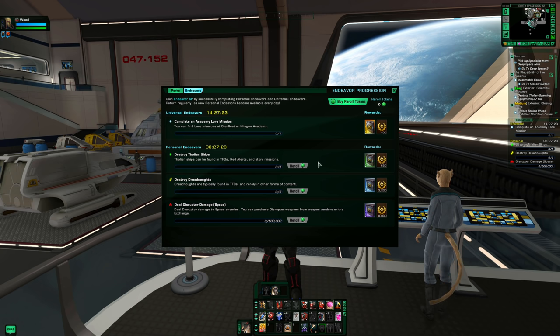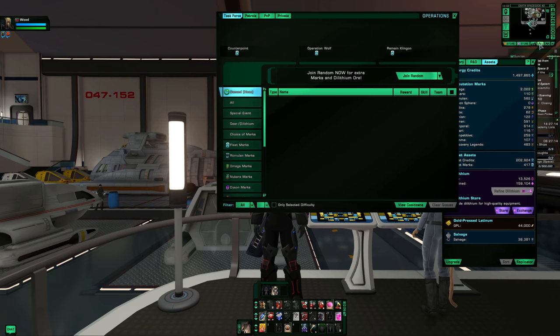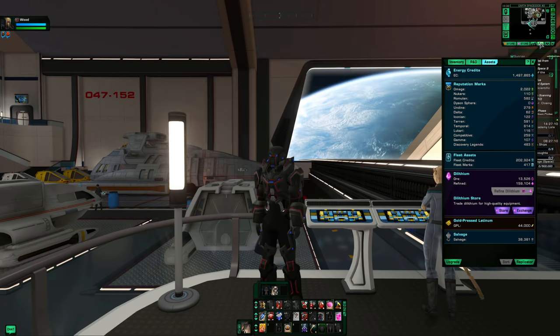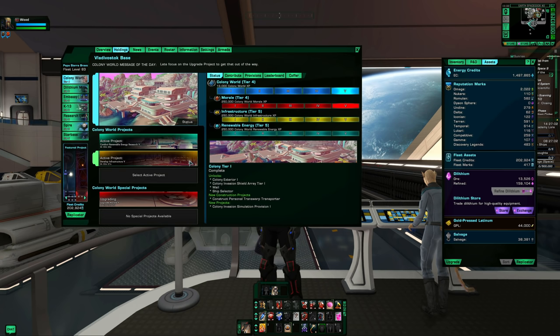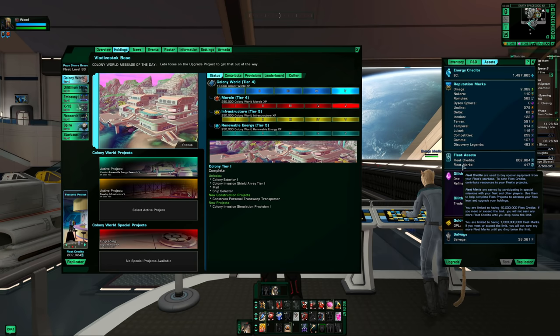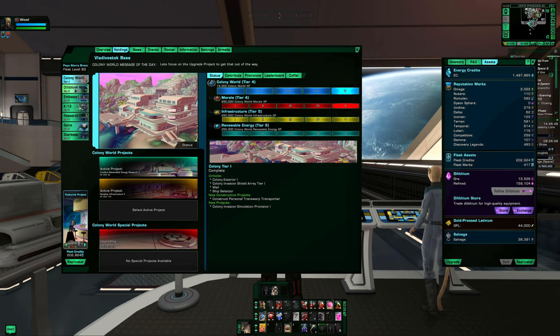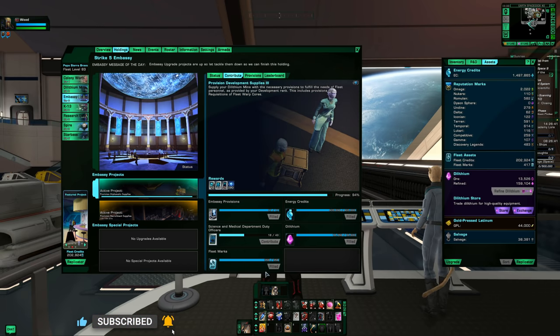Lastly I go to my fleet to check for fleet marks I can contribute. This helps the fleet and builds up your fleet credit inventory. With fleet credits plus dilithium you can purchase fleet gear. I currently have 202,000 fleet credits and 417 marks. Fleet marks fill up quickly and can only be used by trading in for fleet credits.